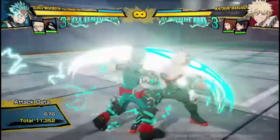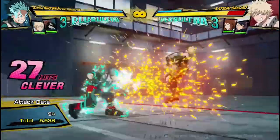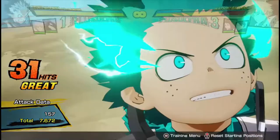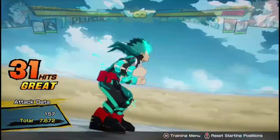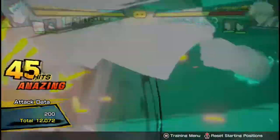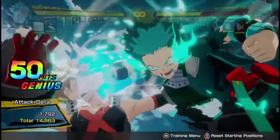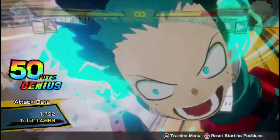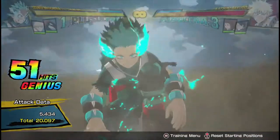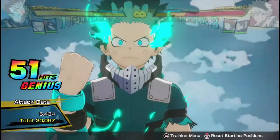If you're doing a lot of combos and you have a lot of meter, you're most likely going to have your Plus Ultra too quite often. Which means if you get a touch and you realize your opponent nearly has their support back or something, you can just cancel any attack into this, and you're going to get a big chunk of damage that they can't interrupt. So if they're thinking 'I gotta make sure I have my supports for when he does his huge combos,' just do your Plus Ultra and you're gonna get like 20,000 damage, and they can't interrupt it.